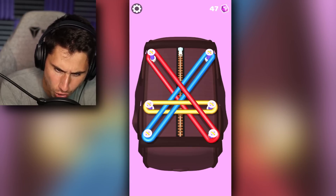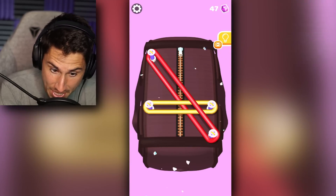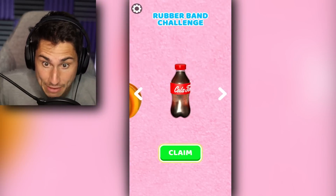So the first level we need to solve is this one. I think we're going to go blue first, then yellow, and then red. What's inside the case? Money. I am off to the greatest start ever.